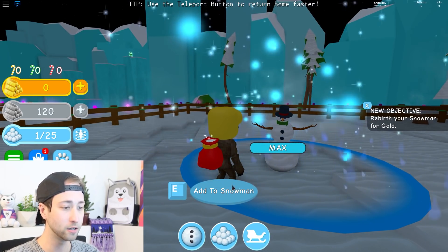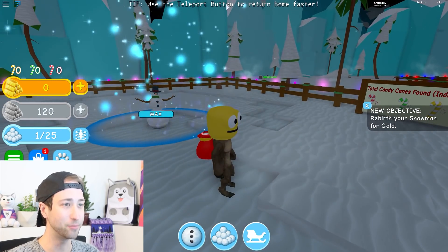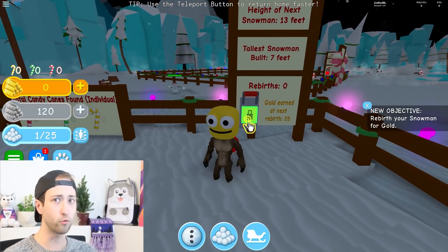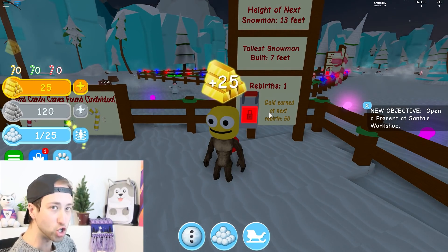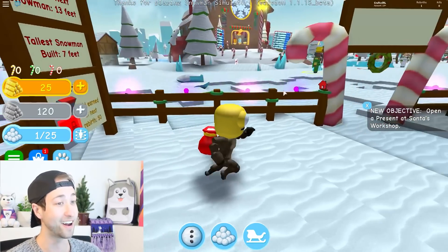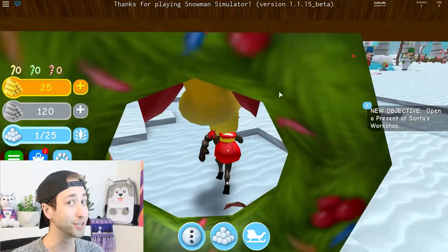Rebirth your snowman for gold! Use the teleport button to return home. Oh, there it is! There's a little icon. Rebirth. Ready? Okay. Rebirth. Gold earned. The lever didn't even go down. But it magically became daytime, which is beautiful. Was that because of me? I do not think so.